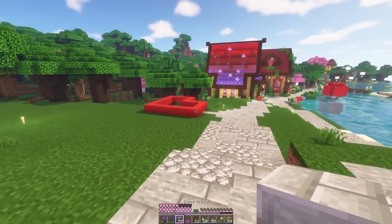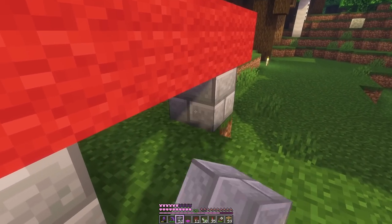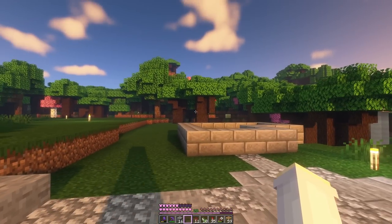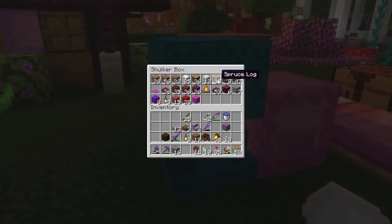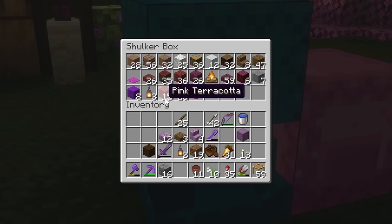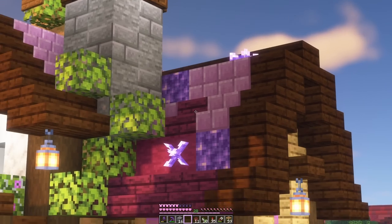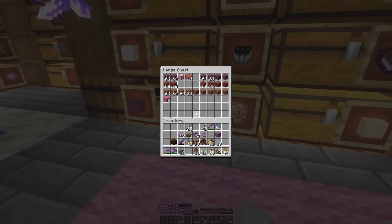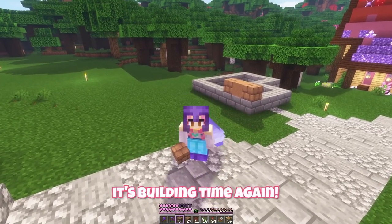We'll go with this one next. The terrain's uneven so I'm gonna make a stone base for it. This house is going to be for Skies who likes pink. I'm not sure we have good pink blocks for roofs — there's nothing pink that has stairs and slabs. I think maybe we'll use mangrove and pink terracotta and find a way to include a touch of bright pink. We've got some pink concrete so we'll use that for an entrance way. It's building time again.